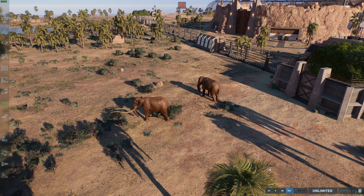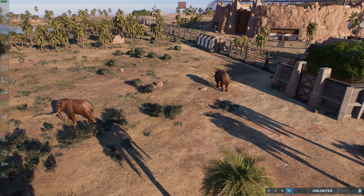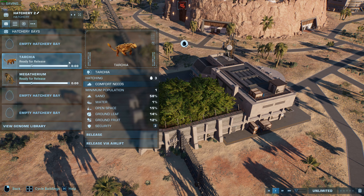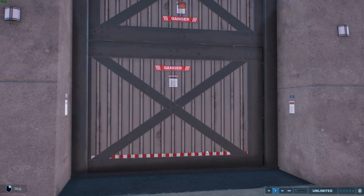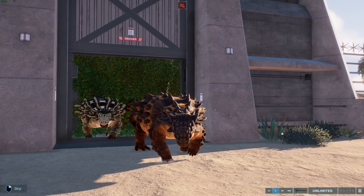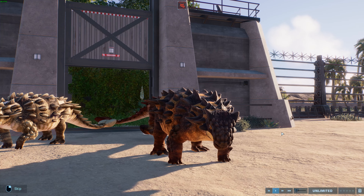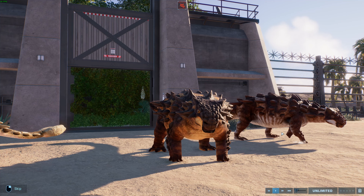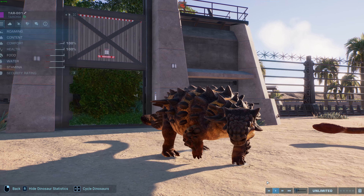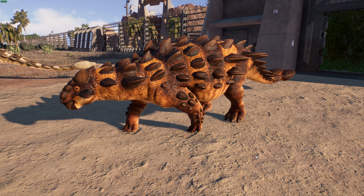We'll let them walk off and do their thing. Moving on to our next animal — this one was done by LA Studios. We've got Tarkia.